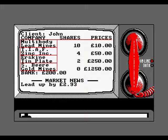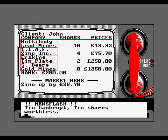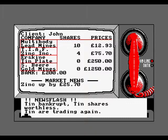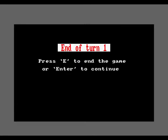As we end the turn, this is where it gets interesting. Lead goes up, zinc's gone up - something's going to happen to tin. So we basically wasted our time buying tin and we lost all that money - 500 quid worth of tin going down the tube. Everything else has gone up, so really we've got off to a really bad start.